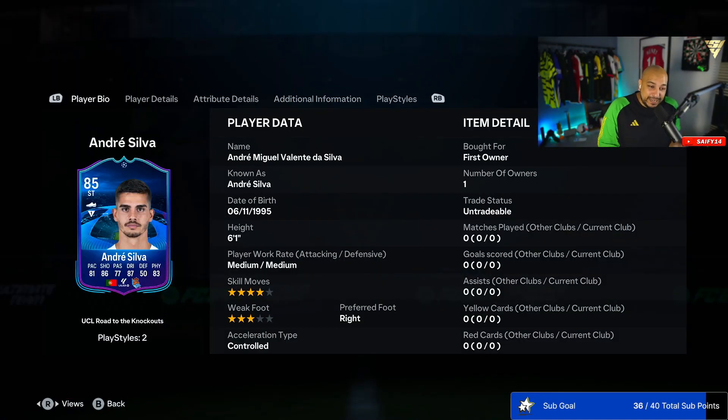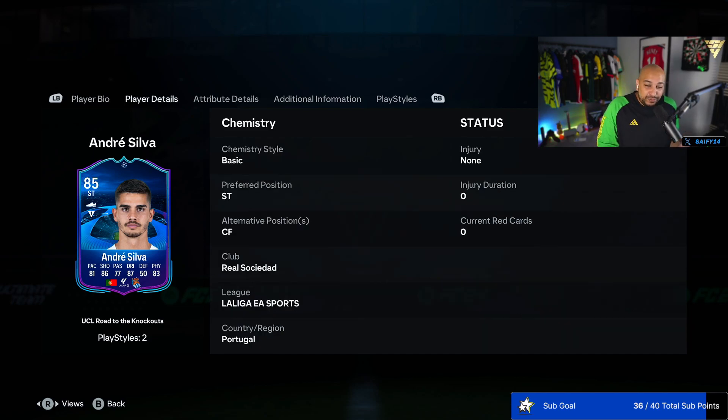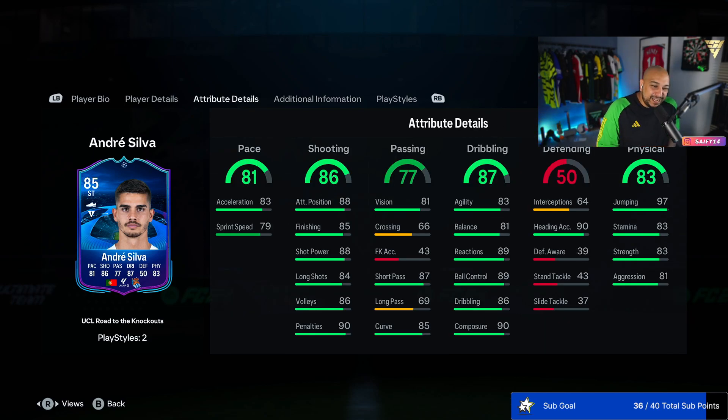We have a four-star, three-star, medium-medium attacking work rate, six foot one, pretty decent. Can play center forward or striker. The pace stats: 83 acceleration, 79 sprint speed — not the best, but you can just hold the ball up and lay it off to a fast winger. The shooting stats look very good: attacking position 88, shot power 88, penalties 90 — we've got our penalty taker — and volleys at 86, looking very good indeed.